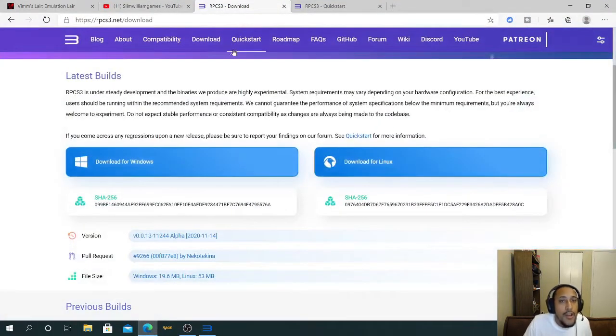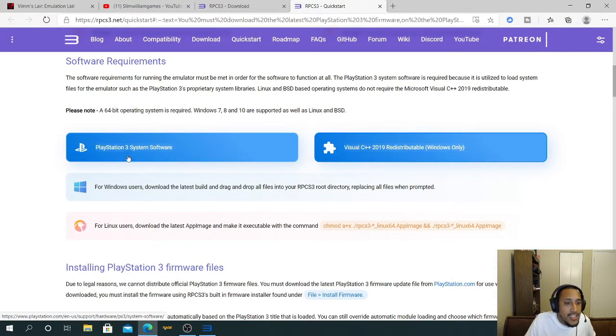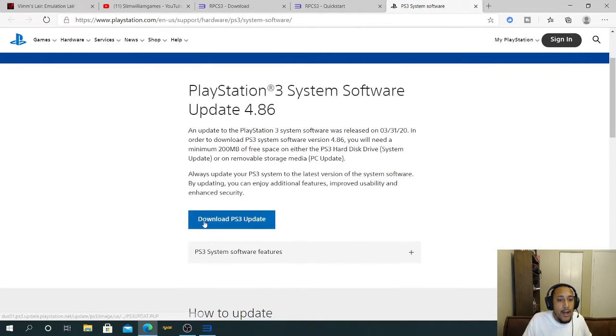Now leave this up because we need to install the firmware. Go to Quick Start — this is where you install the firmware. Unfortunately I cannot leave a link for this, so you'll have to go on Google and type in 'PlayStation 3 firmware' or 'PlayStation 3 software update.' Go to the PlayStation 3 system software page and click 'Download PS3 Update.' This will take a while to download depending on your internet speed.